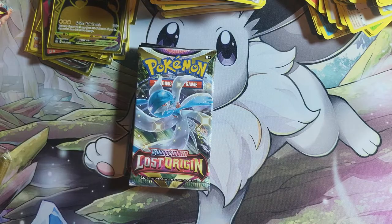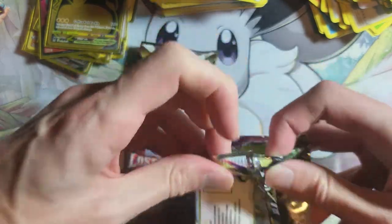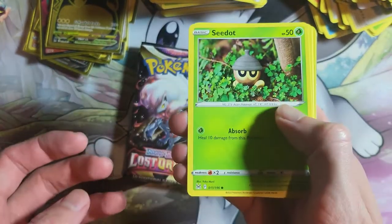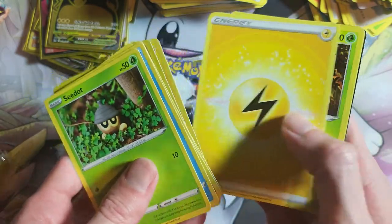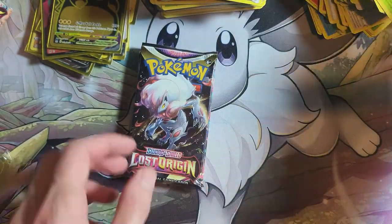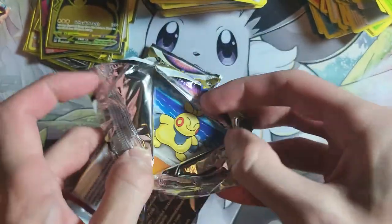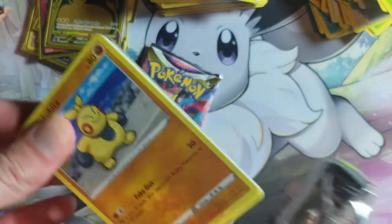Let me know in the comments which box is better — you've seen the pulls from the first box, and you've obviously seen the main pulls from the second box. Let me know which ones you think were better. I am just overly excited because I wasn't sure if I'd get that Pikachu VMAX. I'm very happy to get that, and to tick my Giratina box — I must have just been avoiding sets with Giratina in them for the last couple of years.